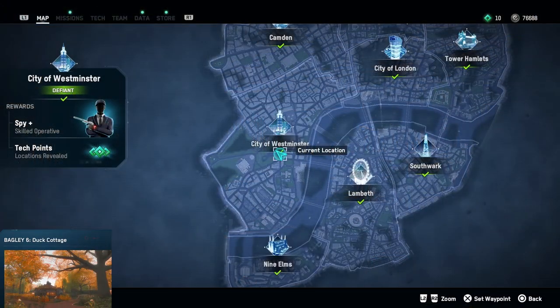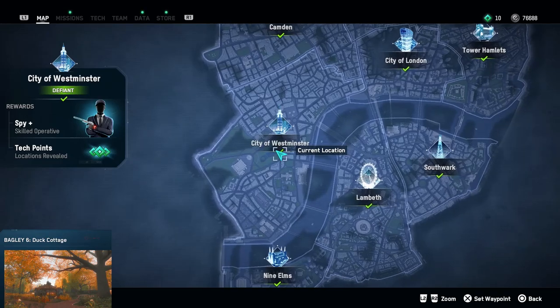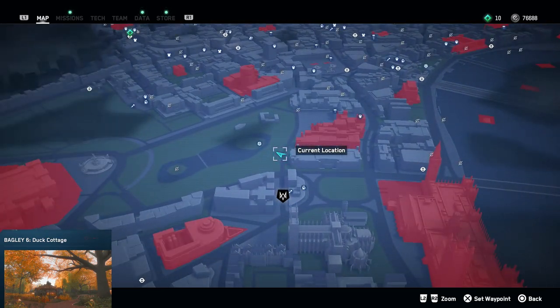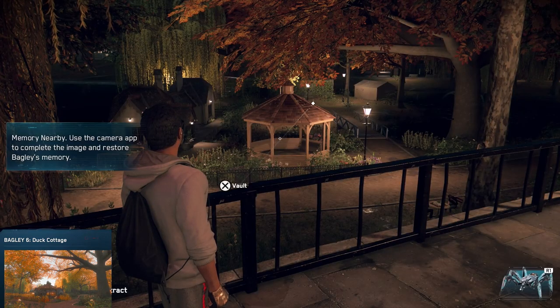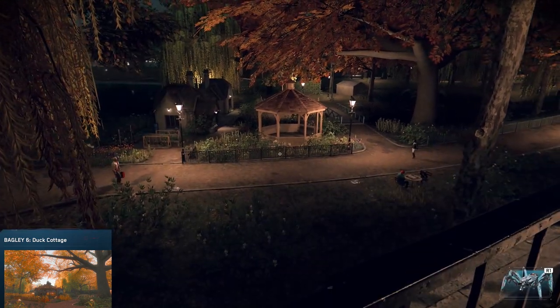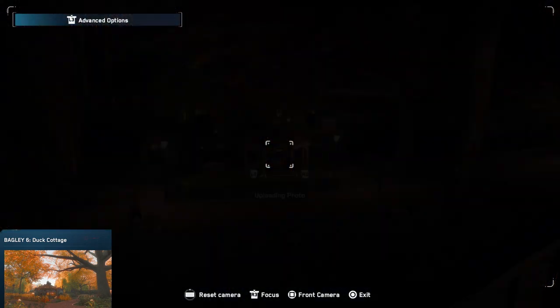Let's head over to the sixth picture. The sixth picture we can find in City of Westminster and it's a pretty easy one as well — we only have to find the Dog Cottage. It's next to our safe house, just walk into that park, mark the spot where I'm standing right now, and it's an easy find. There it is — again flip out your phone, make a picture, and we already have six pictures.